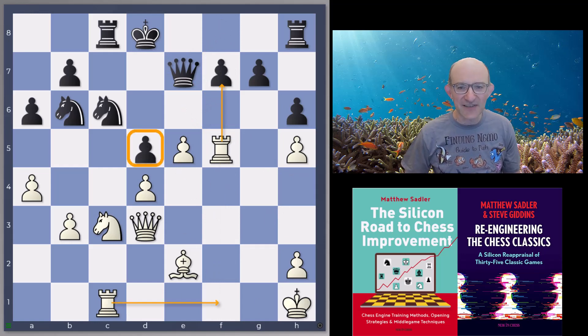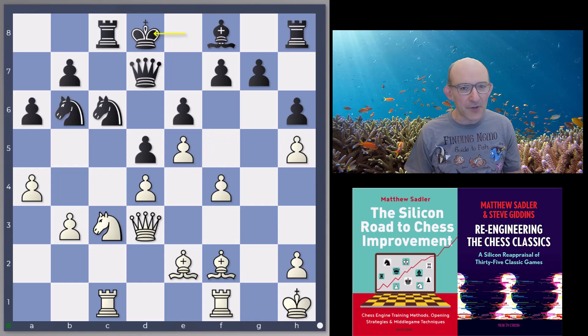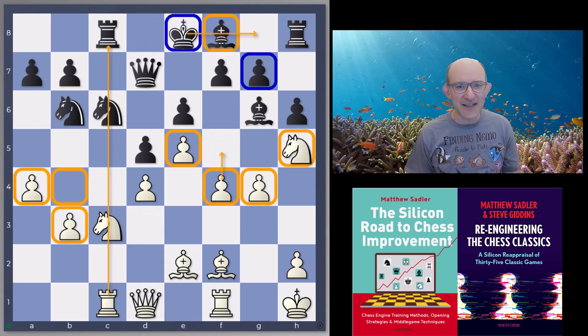We've also got this pawn as a weakness as well — it's just a very unpleasant position. We've also got bishop g4 if we want, just to chase the rook away from the c-file, which will give us extra power along here as well. Everywhere you look there's problems, so the opening was quite difficult and the early middle game just hasn't really improved things.